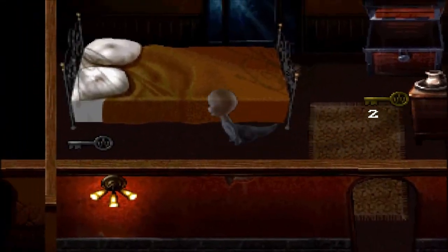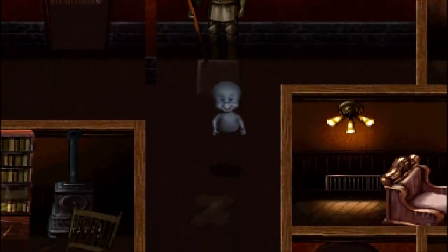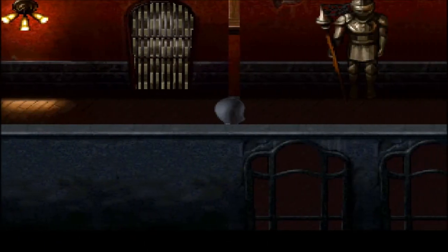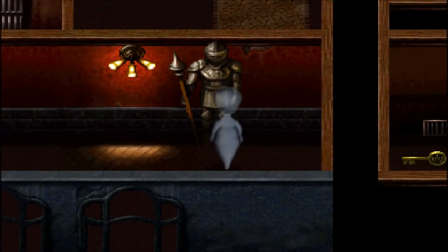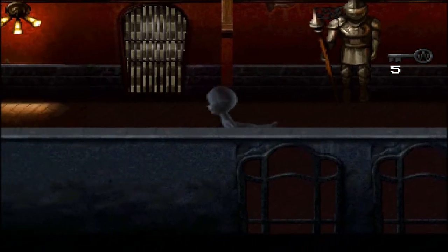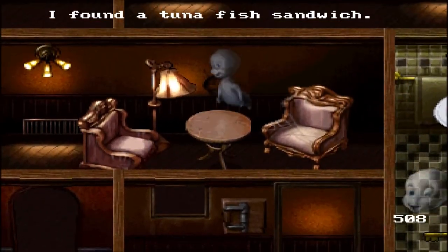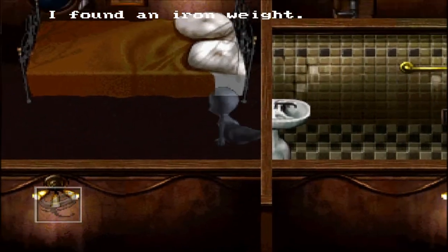We found a brass key by using a brass key - you'll find quite a few of those. There's a pressure plate here, so I'll need something to put on top of it. Going all the way down here, this knight's spear can be pulled to reveal an iron key. I don't think it's possible to screw up this game by running out of keys. Here's another iron weight.